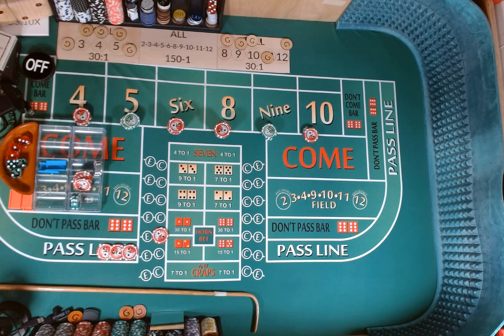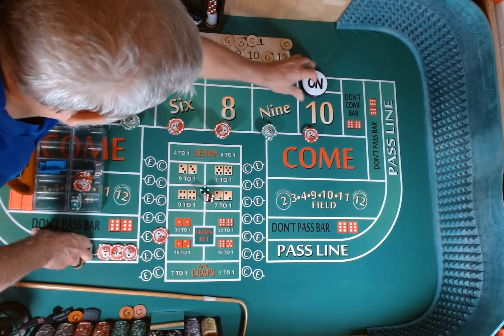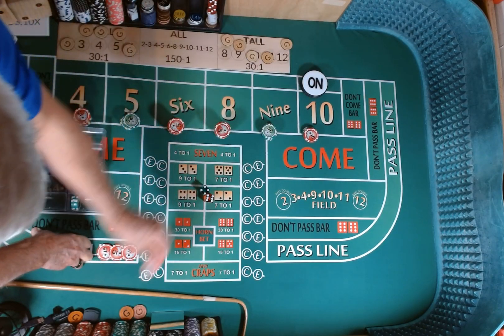Dice are out — 3-2, 3-2. Sorry, dice slipped again. 4-6-10, 4-6-10. Good thing I didn't lay the 10. So 10 is our new point. We are going to lose our craps check.